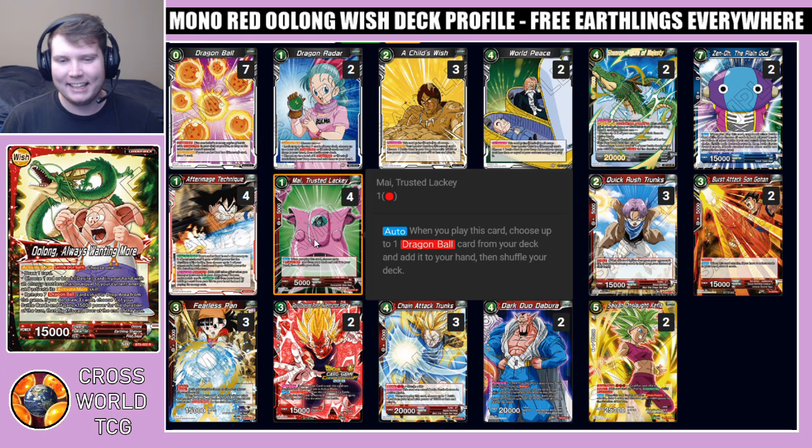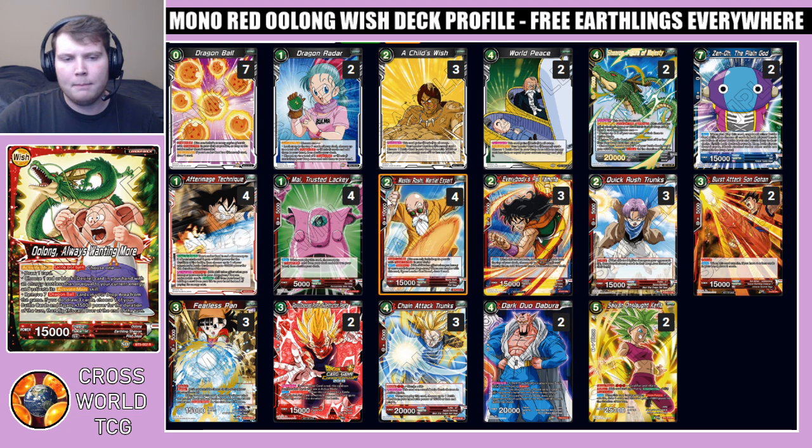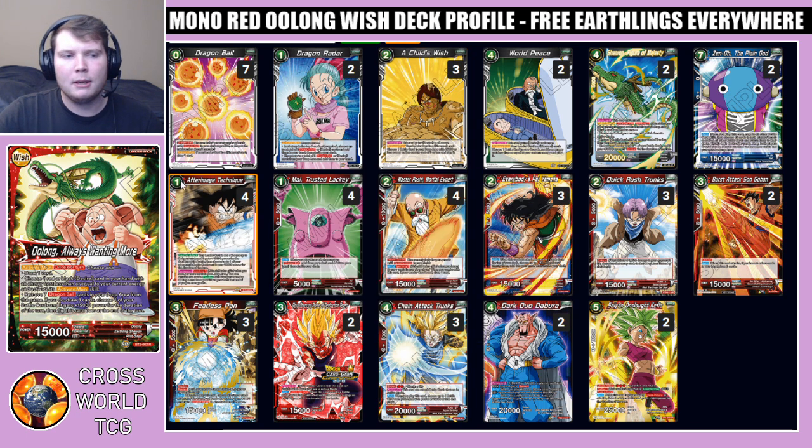We play four My Trusted Lackey. Unfortunately I didn't really want to play this card — when you play it, choose up to one dragon ball from your deck and add it to your hand, then shuffle. I don't think it's that great, but because of how inconsistent the leader is for awakening, you do need to play it. It's very important to see this card early; keep every single copy you see because you'll use all of them to help you awaken quicker. The deck might struggle awakening by turn four, and deck space was really tight, but worst case you can Child's Wish back a My Trusted Lackey to add another dragon ball to your hand.